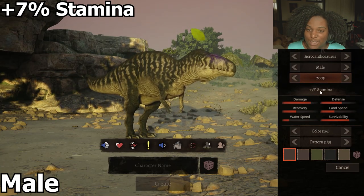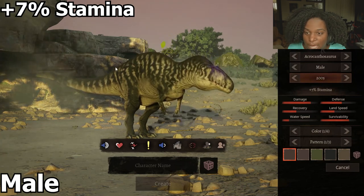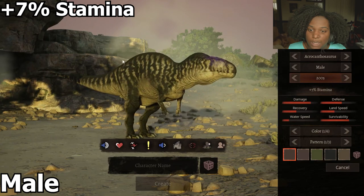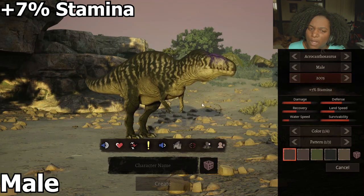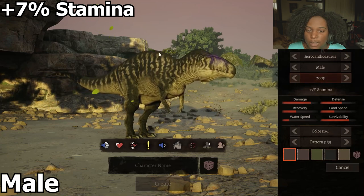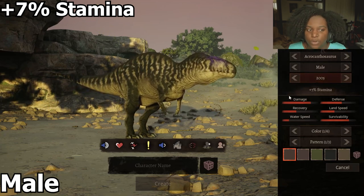Now we have plus 7% stamina. The base of the tail is much wider than the previous models. We still have the high spines and the legs look a little bit longer as well. The skull is also a bit elongated. Other than that, pretty good.